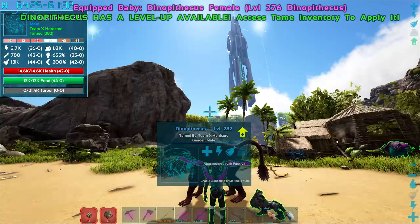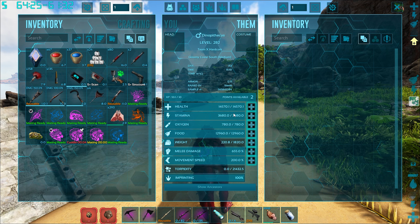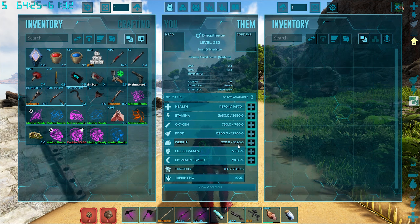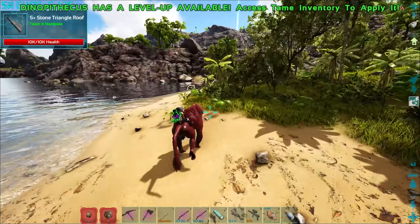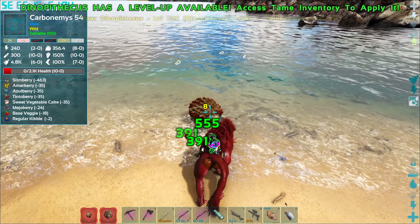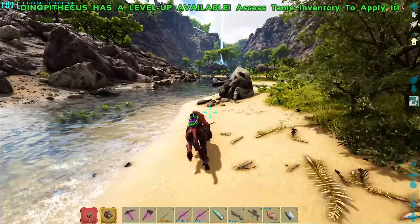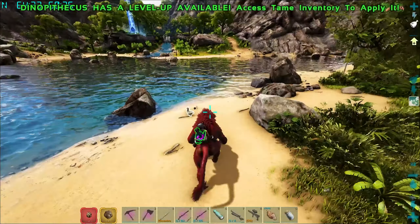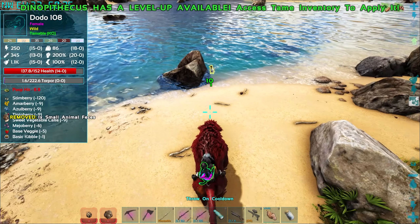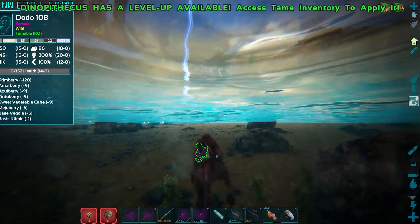Let's put you guys away. We got dinopithecus 282 — it's gotta be right. Are you 100% imprinted? Yes! Okay cool, you are 100% imprinted. What are the stats looking like? Obviously we're missing 11 points into health, so we're probably going to end up with about 16-17,000 health, 200 speed, 655 melee, 1820 weight. These guys should run pretty damn quick — what are we hitting for? 391. What are we doing for this? 555.